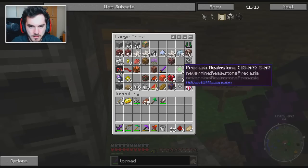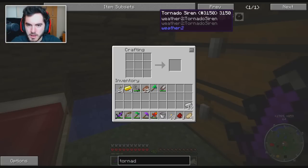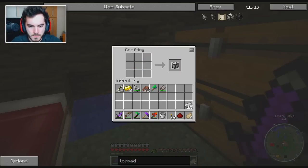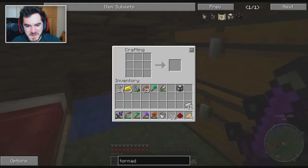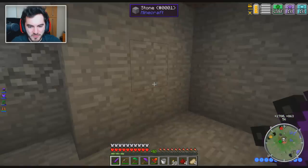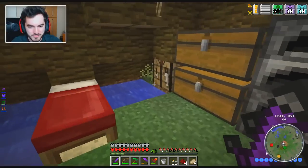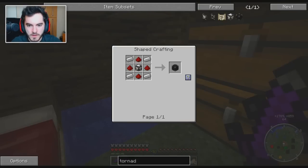Now we can get our iron. Tornado siren sensor — boom, boom. I still need more redstone for it. Thankfully I think we're gonna have just the right amount. It's almost like I did the math beforehand — I didn't, but we can pretend. There we go — tornado siren, boom. Sweet.